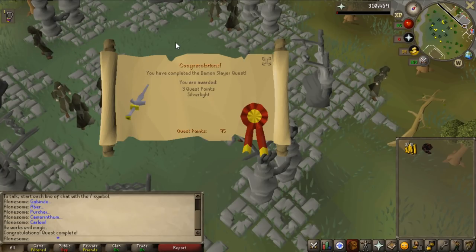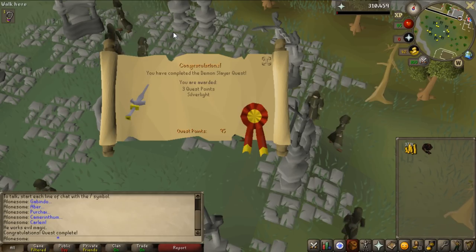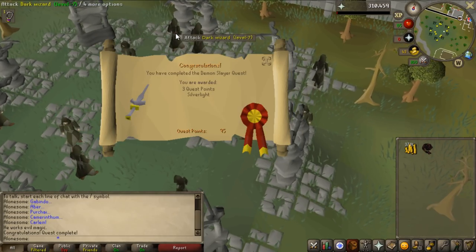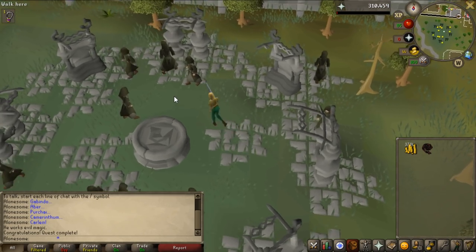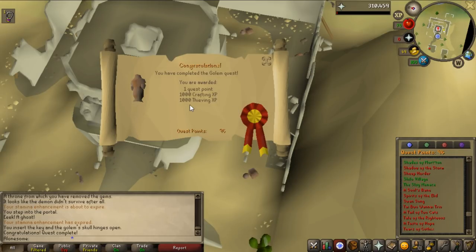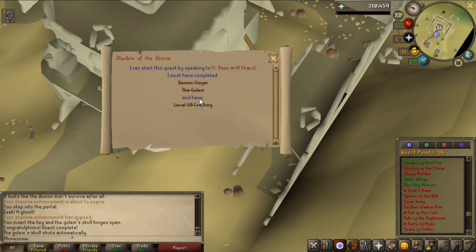Hey, what's up guys and welcome to another old school episode. I'm going to start by getting the dark light from the Shadow of the Storm quest, because I have three dark totems in my bank to kill Skotizo. The dark light is extremely important for that. I need to complete Demon Slayer first, then the Golem quest, and then Shadow of the Storm. The Golem quest is now completed - 1k crafting, 1k thieving experience - and that's all the requirements done. So let's get the dark light.